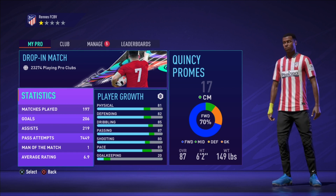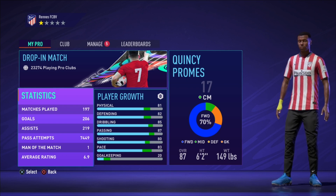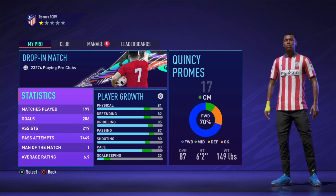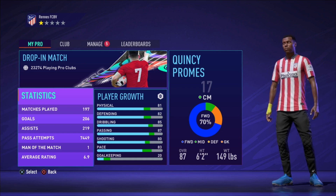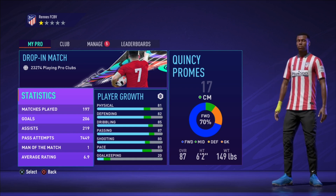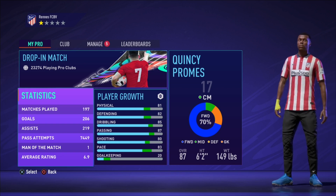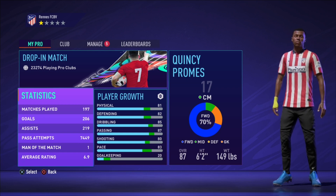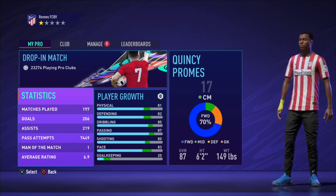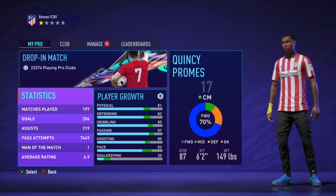For this build, he is six foot two in height and 149 pounds in weight. For his player growth he has 81 physicality, 82 defending, 85 dribbling, 87 passing, 80 shooting, and 83 pace. This build is really good as a box-to-box midfielder or CDM — every single attribute is in the 80s, making you an all-round player.